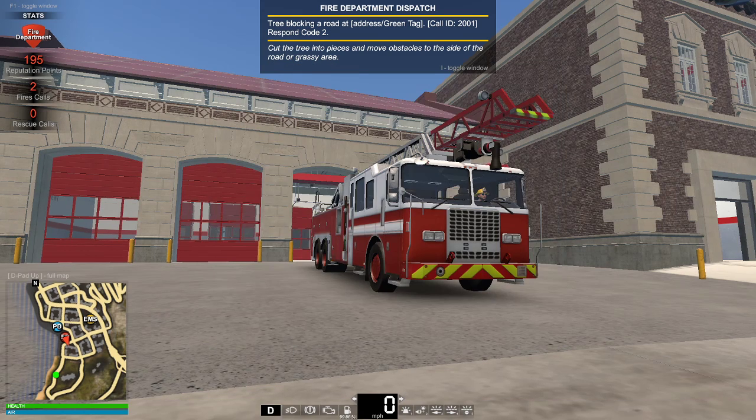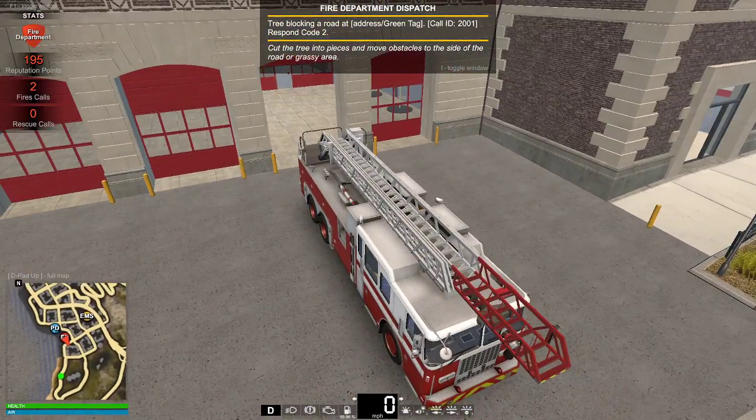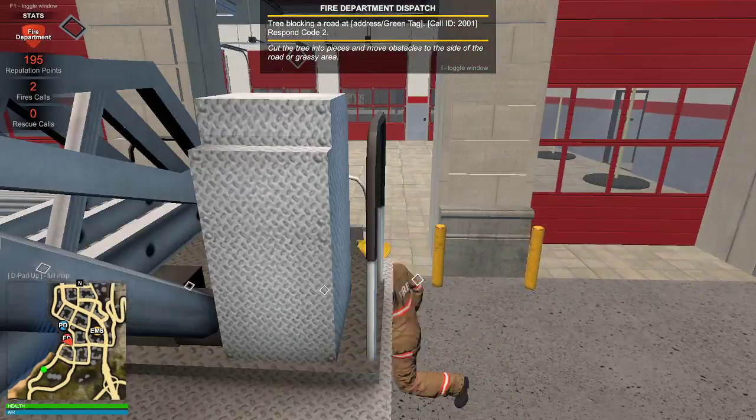Hey everyone, welcome back to another video. Today we're going to be doing a firefighter patrol in single player. We are on the old map. Unsure why I have this callout selected — I do not remember accepting it — but we'll go check it out. We can do that right away, so we can hop out of the truck here and respond code two, so we don't have to get there real fast.